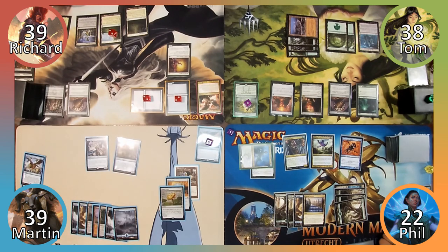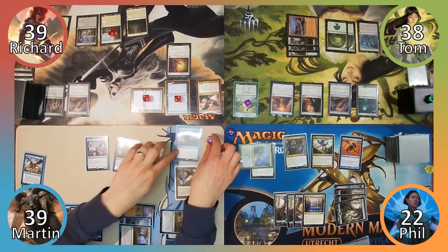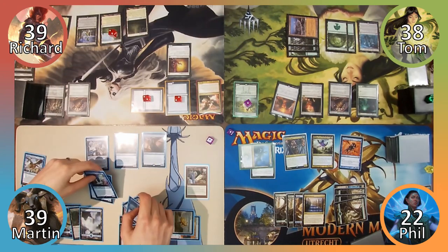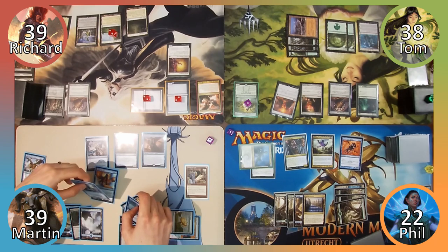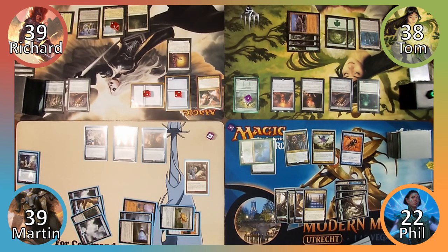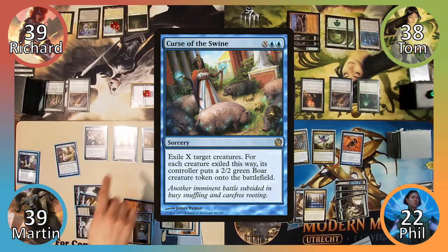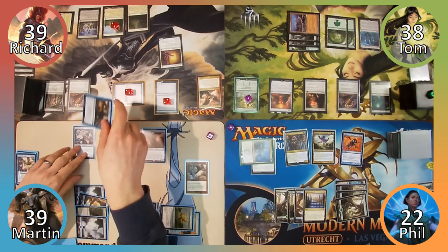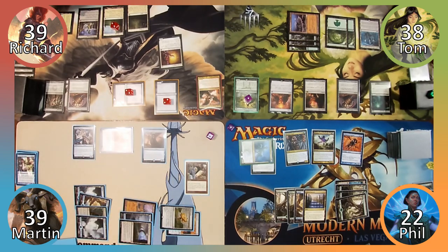Martin draws for his turn; Tom chooses not to draw and Phil draws two cards. Martin recasts his commander Unesh, revealing Semblance Anvil, Origin Sphinx, Sphinx of Athune, and Glyph Keeper. Tom splits them into two piles and Martin takes the pile containing the Anvil and Origin Sphinx. Martin then casts Curse of Swine with X equal to two, turning Richard's two untapped angels into 2/2 Boars. Martin attacks Richard with a Sphinx for five damage and passes.